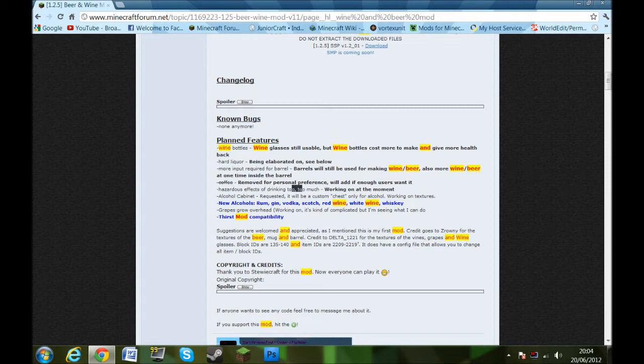To me, you should actually use something like the nausea potion effect but take away the actual colour, so it just seems like the world's whirling around. An alcohol cabinet will in a way be like a custom chest, only for alcohol.